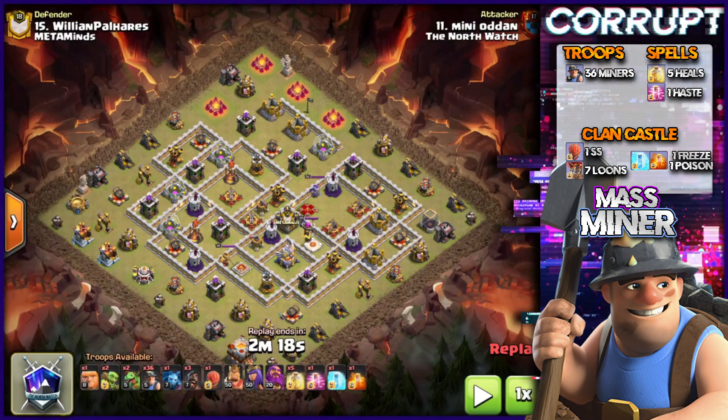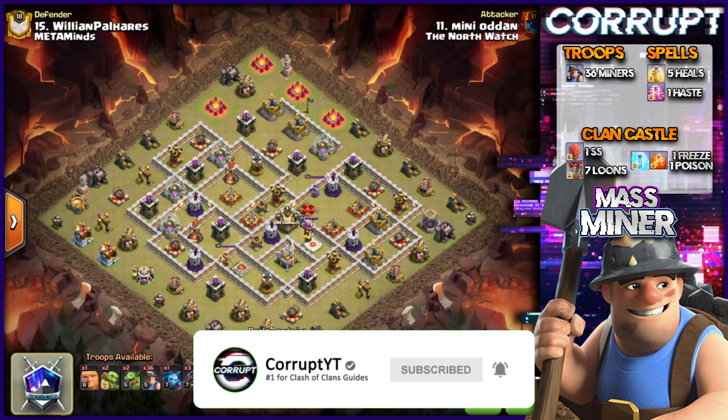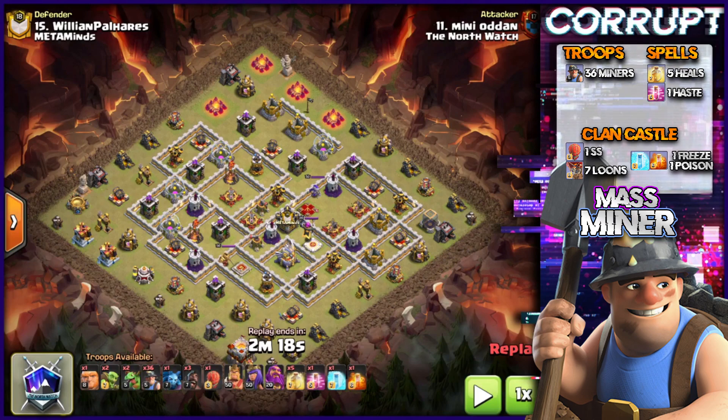We're going to be going over the Mass Miner and breaking down this base first. For any Miner attack, a pure Mass Miner definitely requires you to set the funnel on both sides — whether you're using baby dragons, split heroes, and so on. You're also bringing in the Stone Slammer, and this determines where you want to break in: will the Stone Slammer create more pathing for your miners, or will you use it on a multi-inferno?